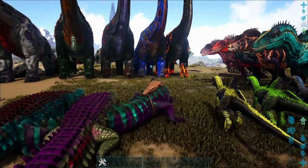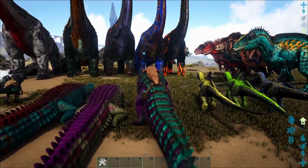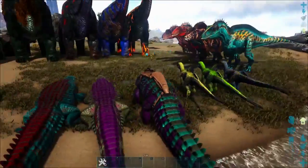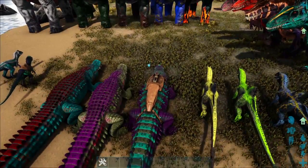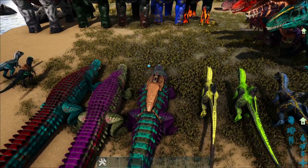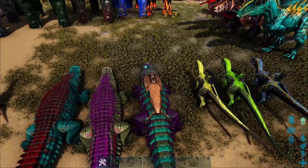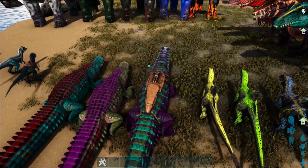Just get a quick tail swipe in on your enemy. It stands pretty high up when you walk with it — it's already double the height of the Sarco, but when it stands up I think it's like four times the height of the Sarco.